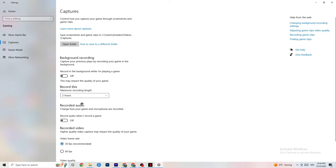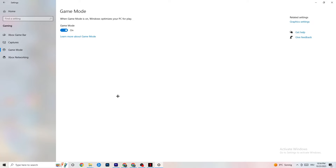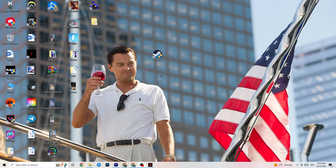Next, click on Game Mode. Whether to turn this on or off is different for every PC — I can't generalize it. Just try it both ways and see which runs better on your device. Once you've tested that, close Settings.